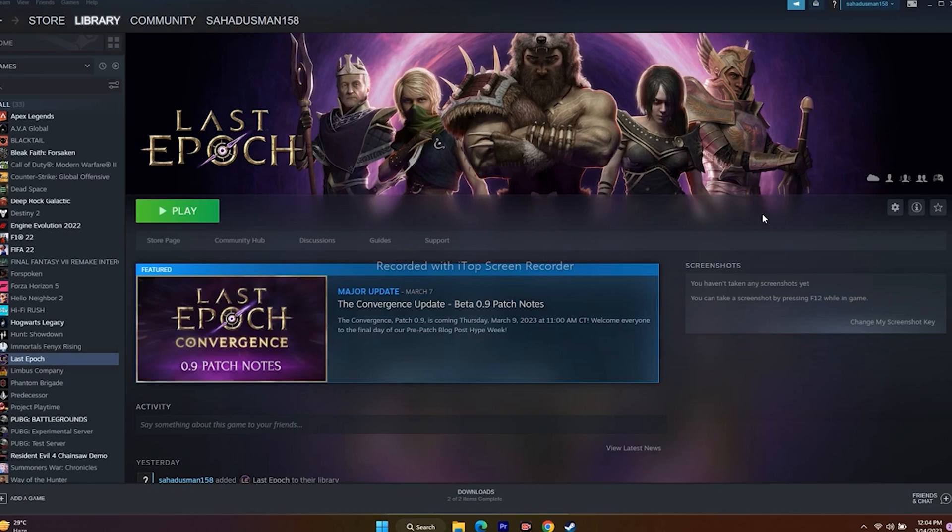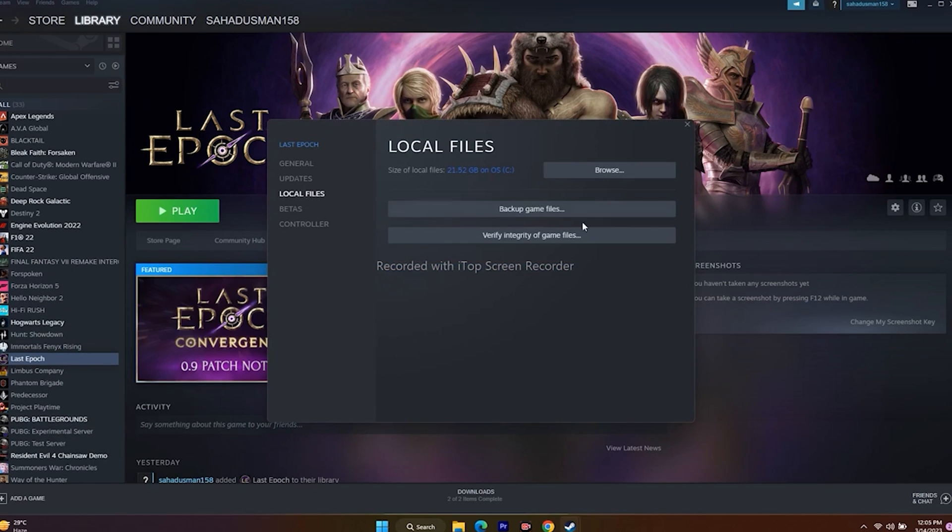Next, we have to verify the integrity of game files. This is an important step — if any files are corrupted or missing, this will fix those issues. In Steam, right-click the game, go to Properties, then Local Files, and click Verify Integrity of Game Files. This will check all the game files and fix any problems.